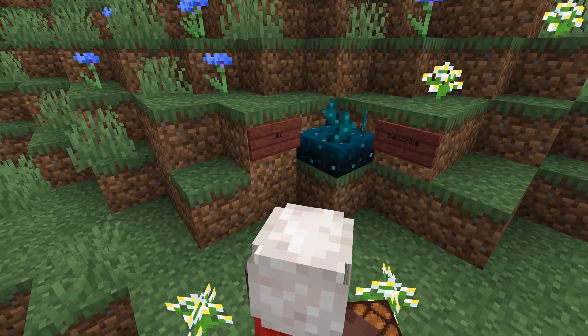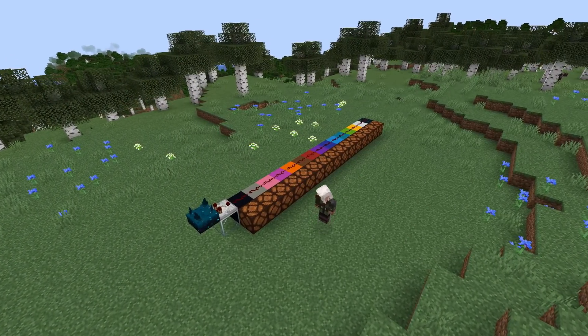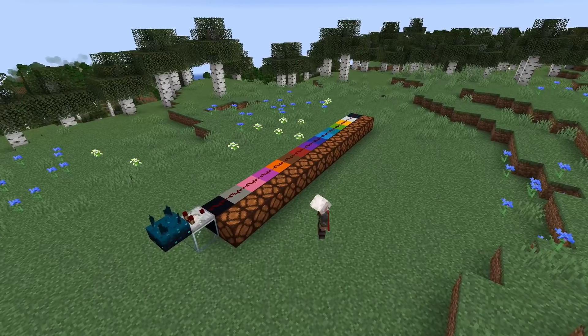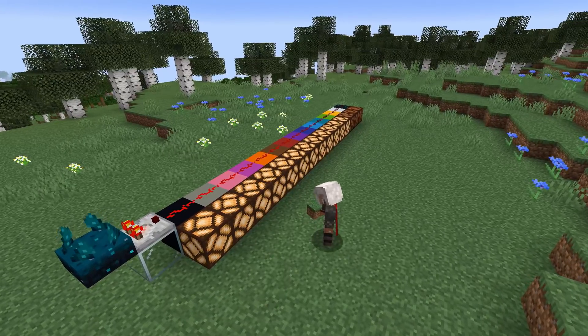The skulk sensor also makes a sound when it triggers. This can be muted by waterlogging the block. You can also read more information by connecting a comparator to the skulk sensor. It'll activate at the same time as the skulk sensor itself, but instead of the distance, the strength of the signal will indicate the type of the vibration. This is known as the vibration frequency.